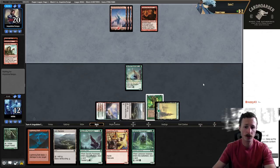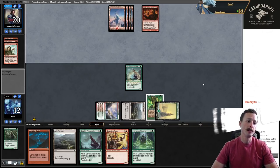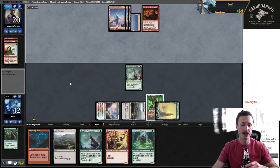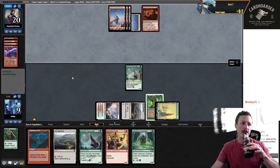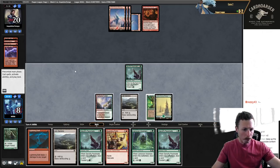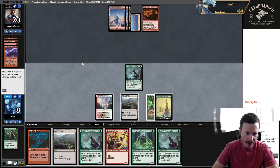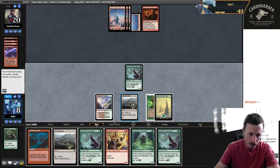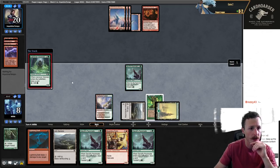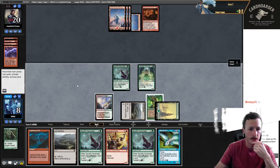Boarding Party — let's play a 3-3. It would be interesting to foretell both Packmates so I can try to have a better Weather the Storm when I find one. When, not if. Needle drop us — we're in trouble here. Sometimes you just don't find it. Might even just play out this Ash Barrens but I might just be dead. Another Packmate. I have to draw Weather the Storm here — and they could have another land and still not be able to kill us next turn. Moldrifter. I don't have time for Moldrifter.